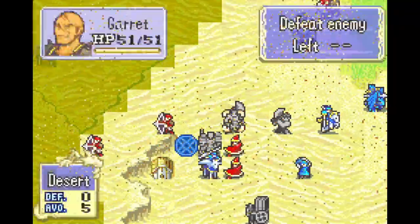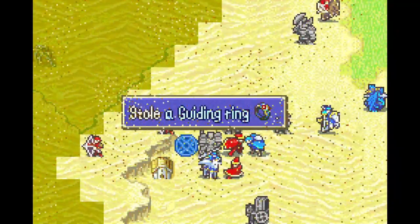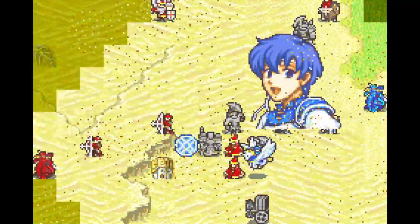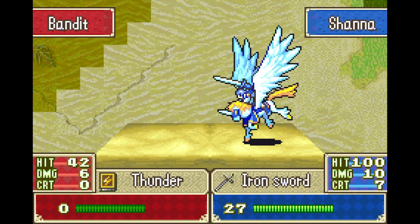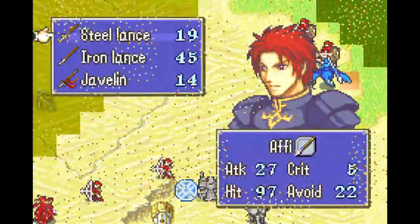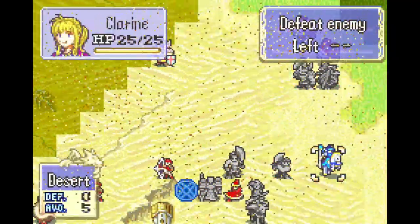Am I going to regret Tate not being here anymore? Maybe — but we'll see how it goes. There's this awkward cycle of who you're supposed to deploy in this chapter: you can't use physical units because their movement is reduced, so you want to use flyers. Well, there's bows everywhere so your flyers get shot down. So then you just use mages — but because there's so many physical enemies like wyverns, you can't deploy mages. It's like, what am I supposed to do?